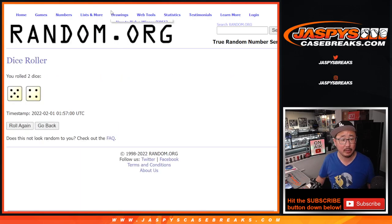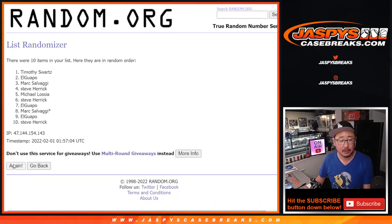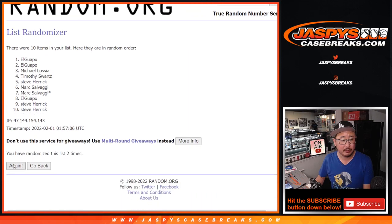Randomize names and numbers — five and a four, nine times. One, two, three, four, five, six, seven, eight, and ninth and final time.